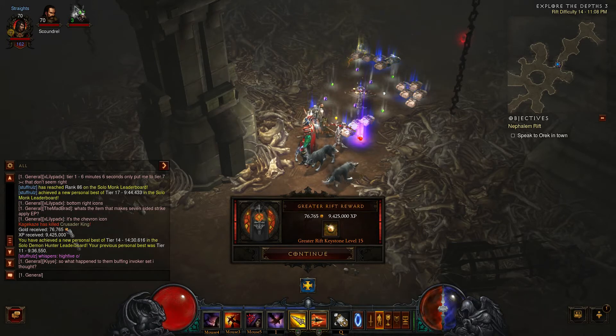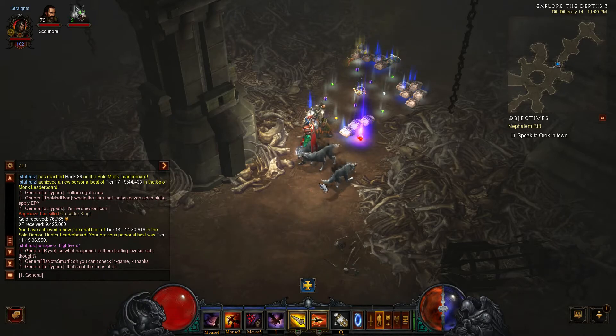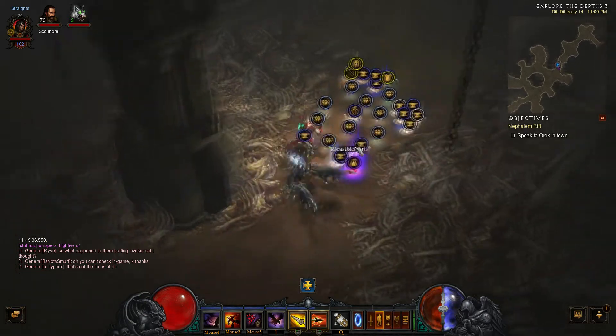What I'd like to point out here is you can see your friends and yourself on the leaderboard. Stuff Rules says he's reached level rank 86 on the solo monk leaderboard, achieving a new personal best on tier 17 for 9 minutes 44 seconds. For me, I got a new personal best on 14. Everything I do is going to be a personal best, but where on that leaderboard are you is a good question.